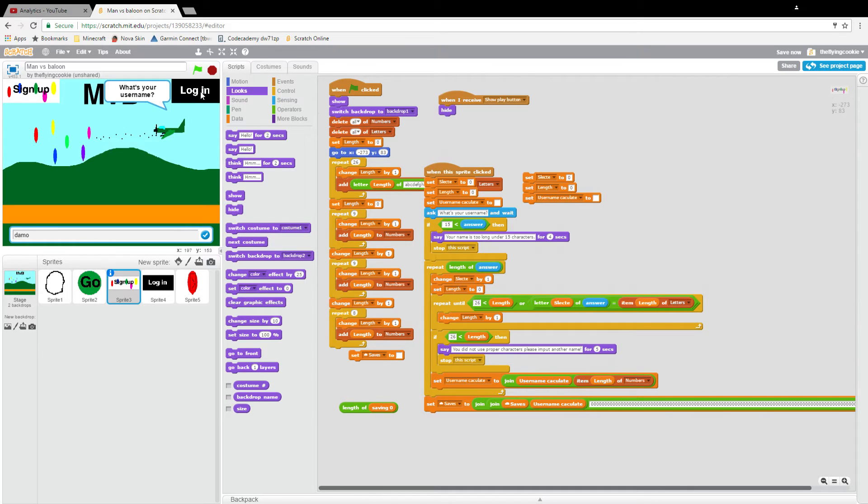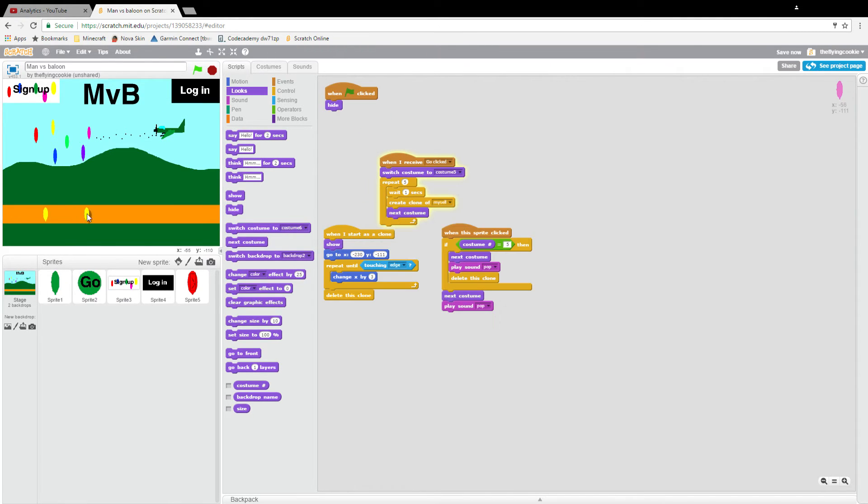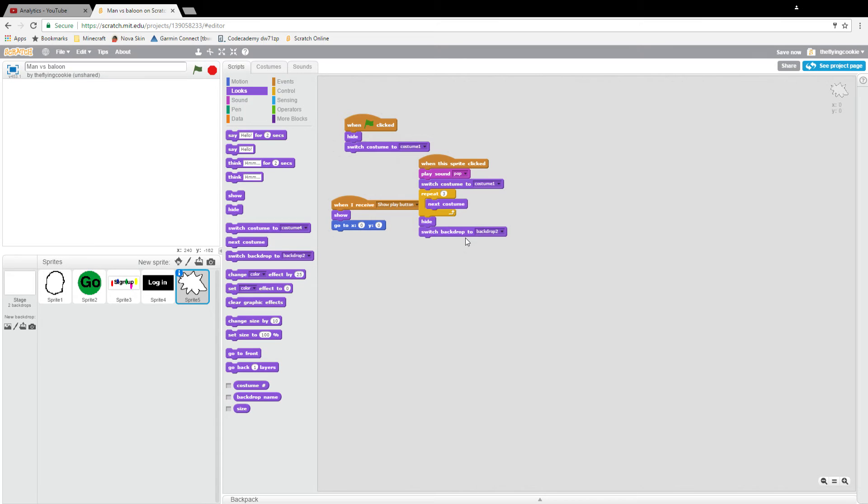Login — 'damon' — and yes, we're going to want this to show when the flag is clicked so you can just play our game. Pop the red balloon, then you can go log in, put in your username, it'll say hello, give you the play button, then you click on it and it will switch the backdrop.